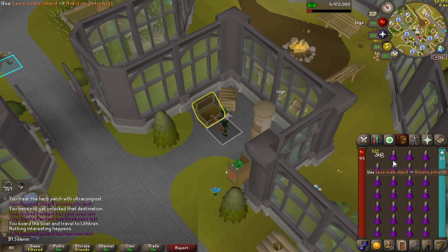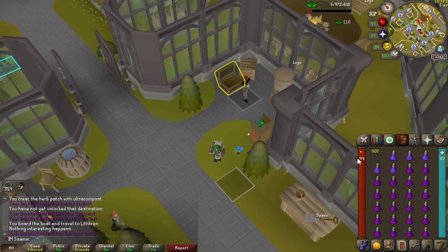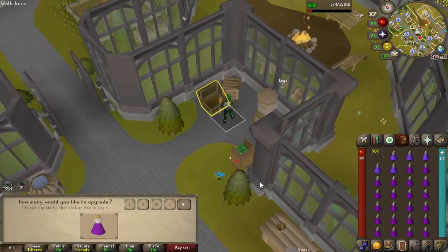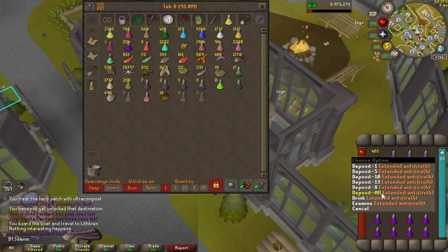We're going to quickly make some extended anti-fires. I'm not going to make the super anti-fires because you need 92 and I can't really be asked to boost. I'll make maybe 10 now. Obviously these all came from fishing at Karamja, in Moral Rec I think. That's what I'll do for now.